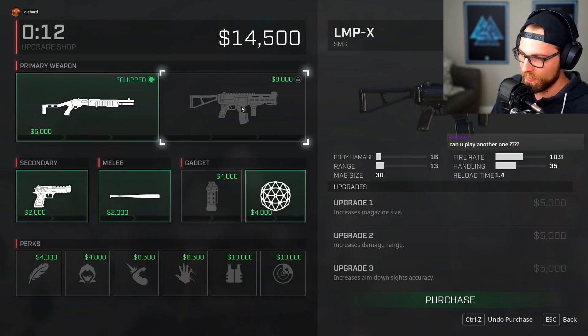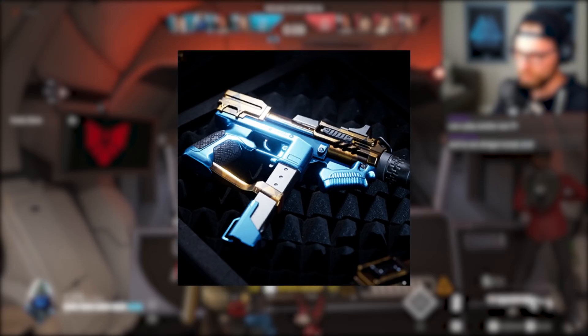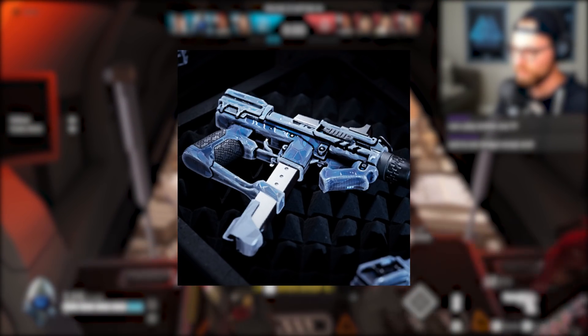On to secondary weapon wraps, we have Abstract 1, Abstract 2, Anodized Future — which looks oddly similar to Fool's Gold but with blue — and here's Fool's Gold, which is new too. Also Digital Camo, and last we have Ice.